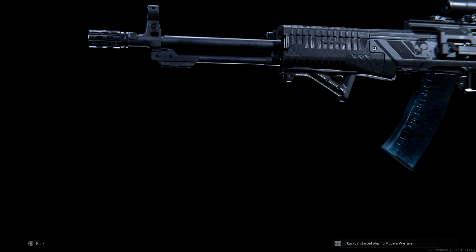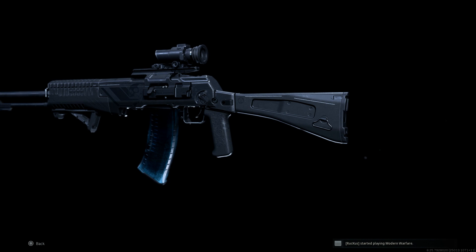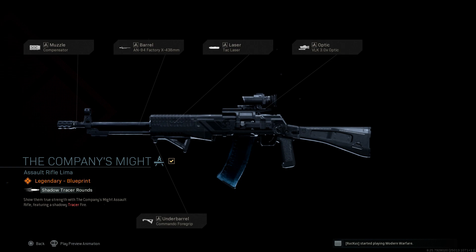Hey guys, welcome to GamingBad. Today we're bringing out a video for our blueprint weapon series, and we're going to be covering the AN-94 blueprint available at tier 100 of the Season 5 Battle Pass — the Company's Might. I'll show you how to unlock it, go through the attachments, jump into some gameplay, and compare it to the base AN-94 to see what the major differences are.